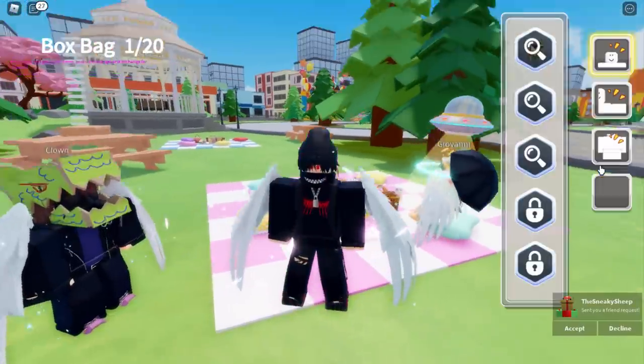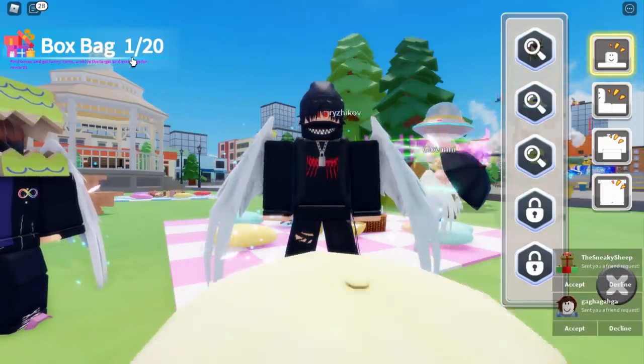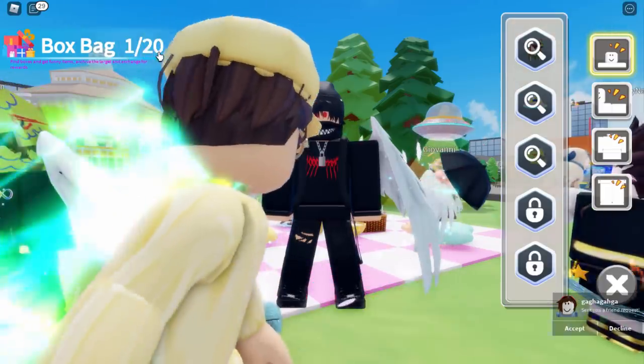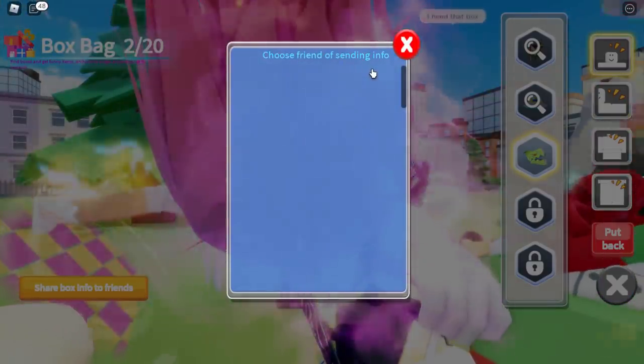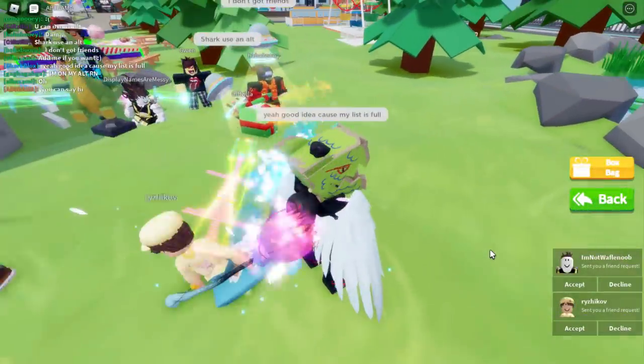You can click on the box bag and basically share locations with people. So far I've got one out of 20, and I obviously need to get 20 out of 20. I'm a little bit confused — I thought I could just share this with anyone, but now it seems to be working: 'choose friend for sending info.' Yeah, this is definitely translated to English.